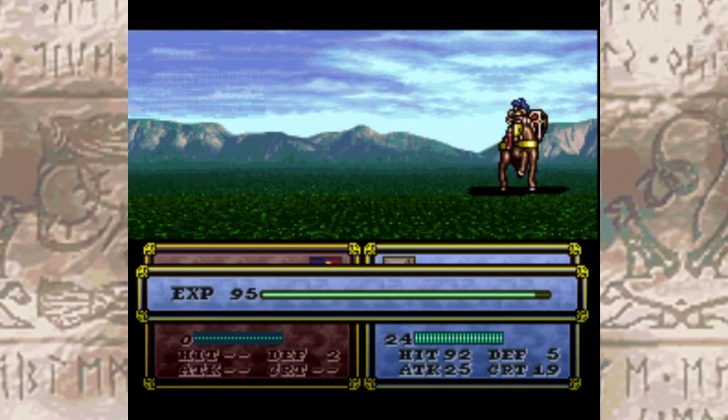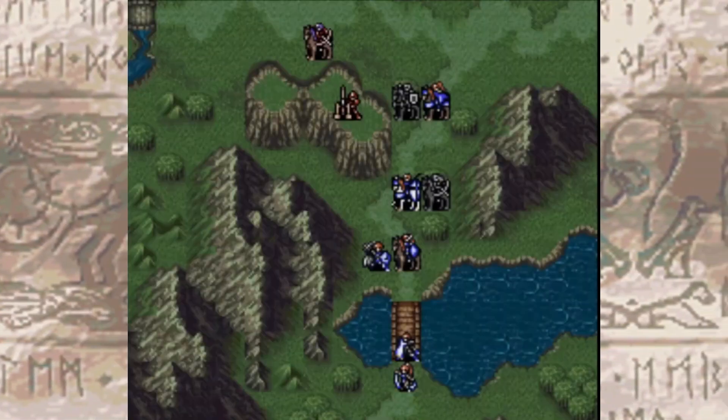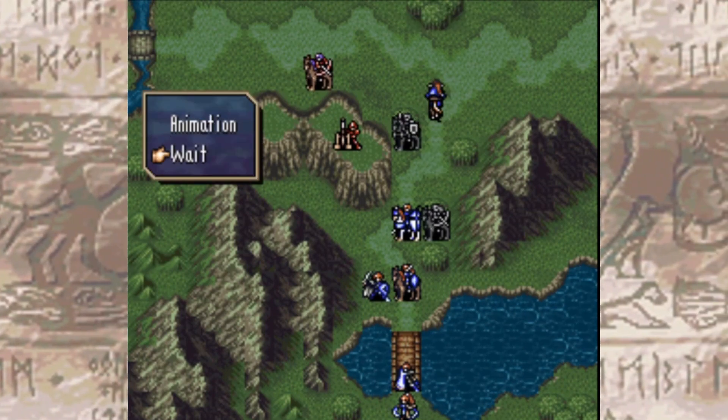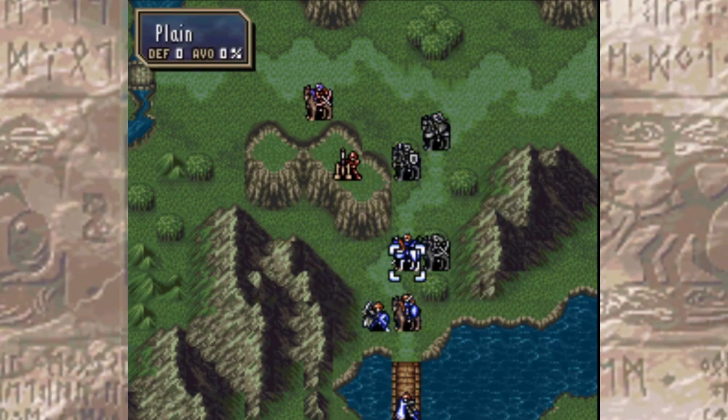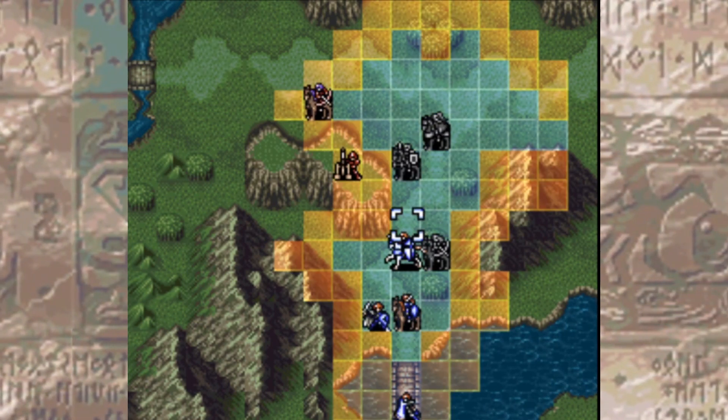Mounted units also have a separate stat in the GBA games known as Aid. Aid is a stat that tells you the maximum Con a unit can carry. Mounted male units generally get 25 Aid, and mounted female units have an Aid of 20.